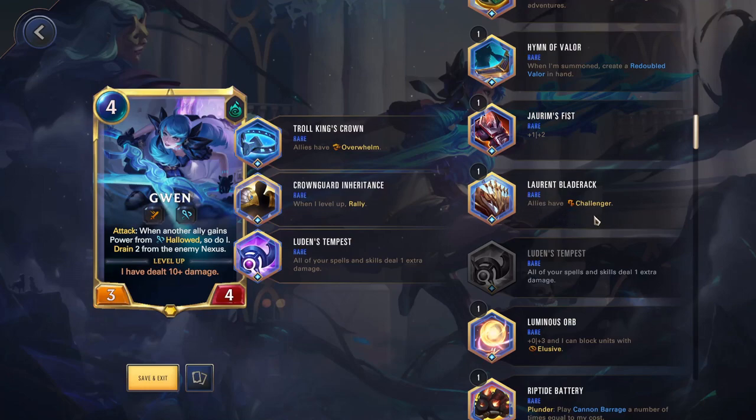Lorient Blade Rack — allies have Challenger. Challenger is always nice to give your allies. This and Troll King's Crown only work while your ally's on board — so Gwen has to be on board and then everyone has Overwhelm. Giving Overwhelm and Challenger is very nice, and you don't have to rely on grabbing those powers in-game. The situation where these really shine is with Kaisa: if her allies have three or more keywords, they get a 2-2 buff. So you use these to trigger Evolve but also spread keywords across your entire board, so any unit played gets that bonus.